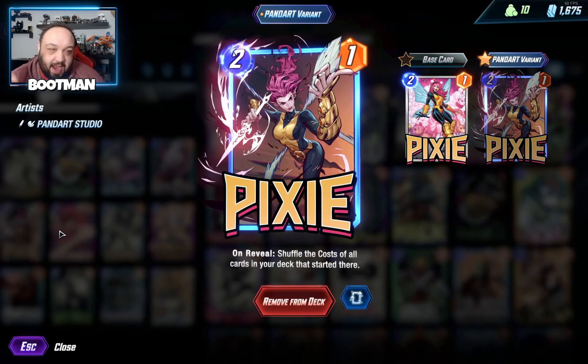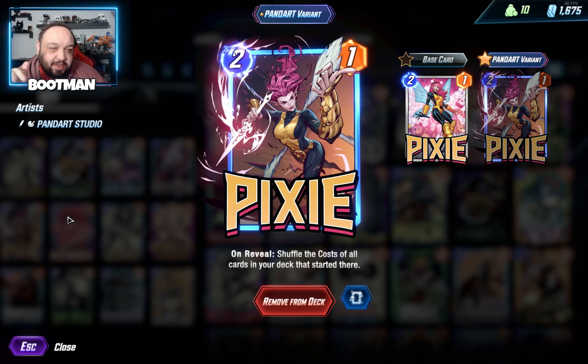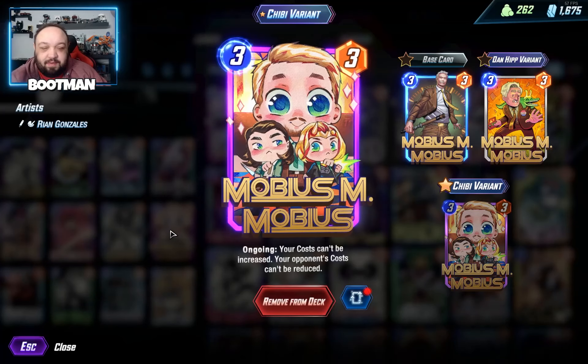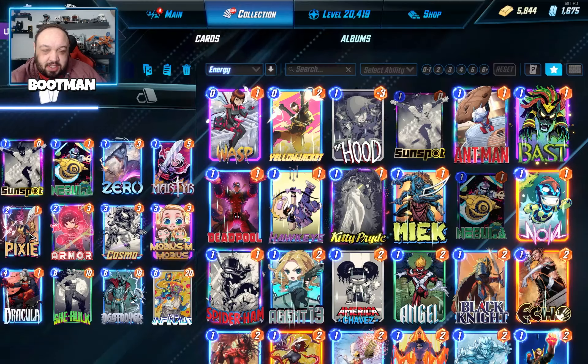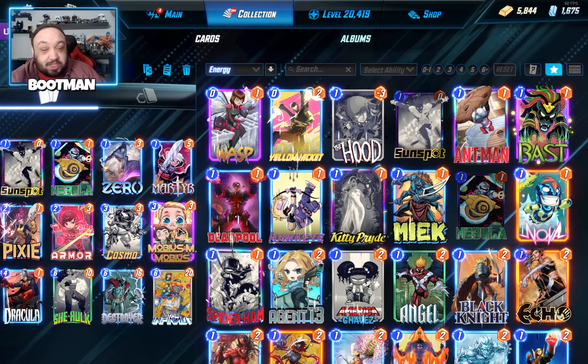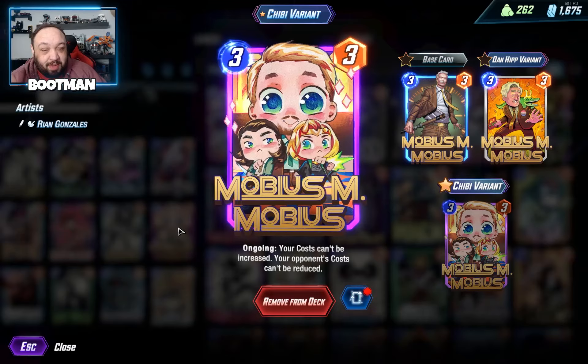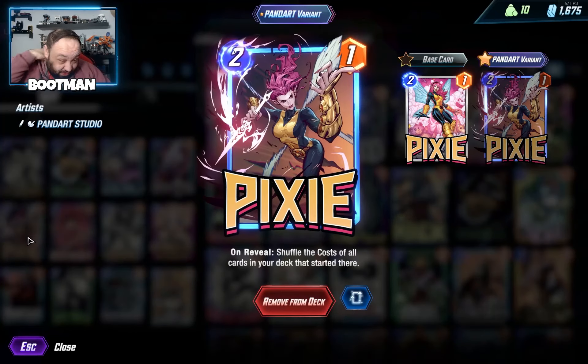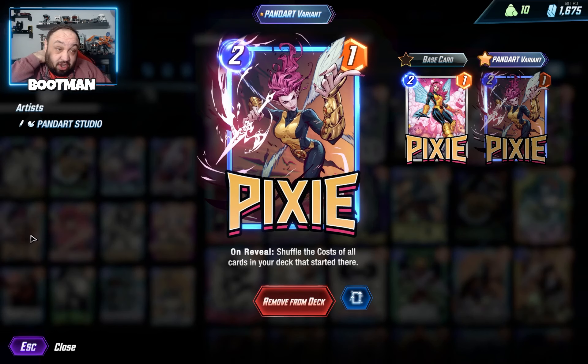I have so many people on Twitter asking me — by the way, follow me on Twitter, link down in the description — asking if they should get Pixie. First off, only get Pixie if you have Mobius. She swaps the cost with all the cards in your deck — she can lower your cost but she can also raise your cost, so make sure you have Mobius. Mobius is also a good counter for everybody else who's playing Pixie.